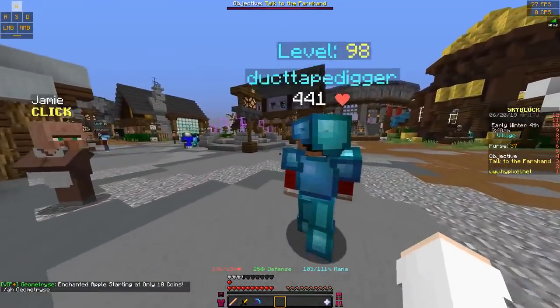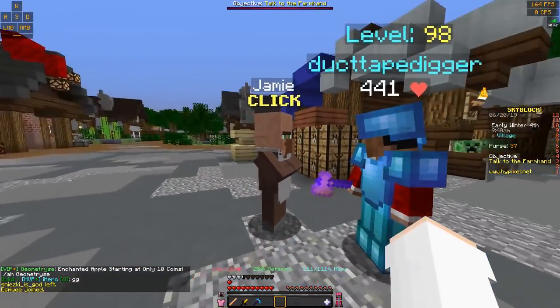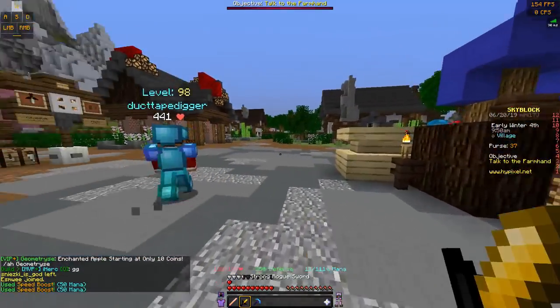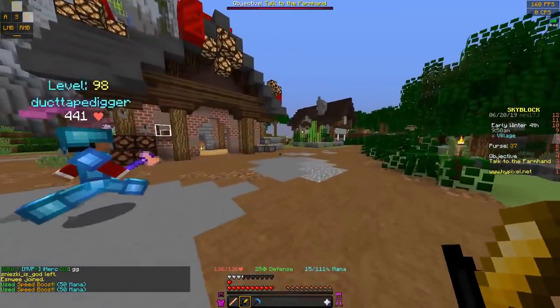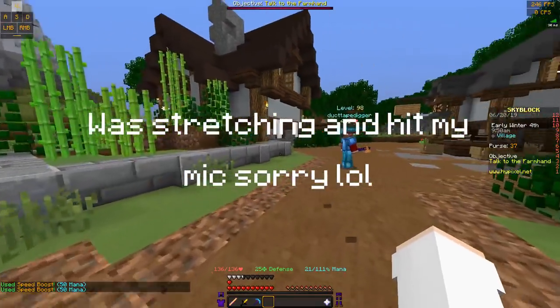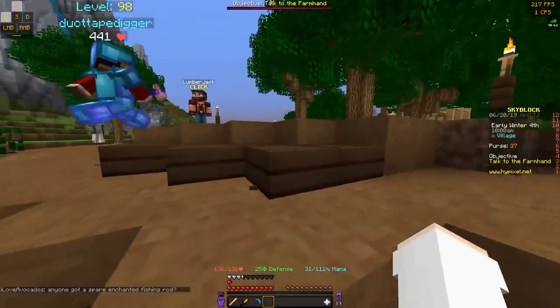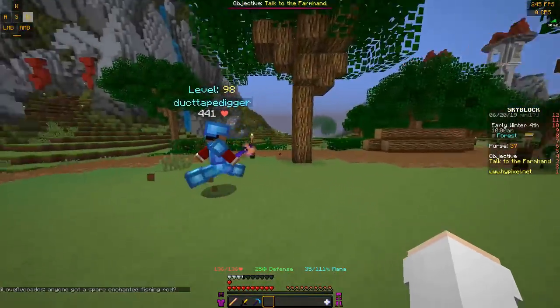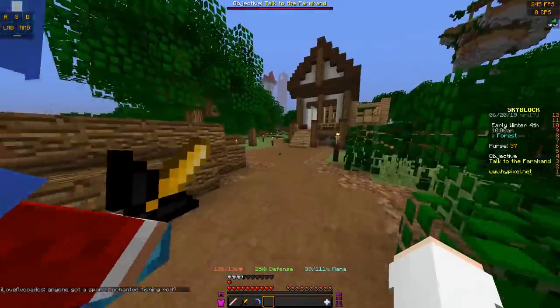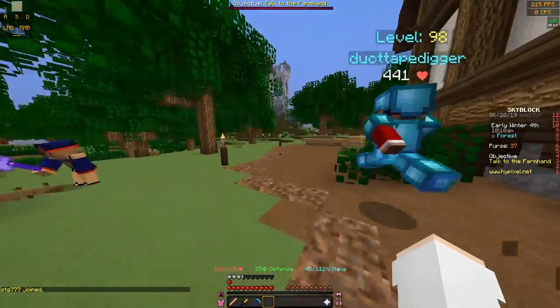All right, so for the floating islands — here's spawn, so you're going to head this way. You're going to pass Jamie; if you don't have a rogue sword, Jamie's going to give you a rogue sword. And then you're just going to run all the way this way. You can see the oak trees — you can cut these down if you want. Oak is actually the best wood generally, but you might want to get the other woods for minions.